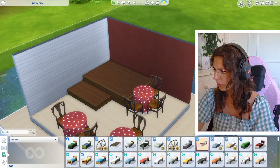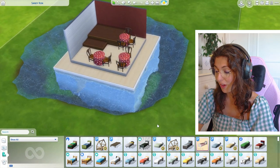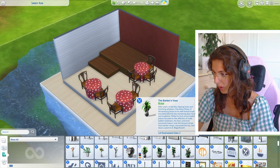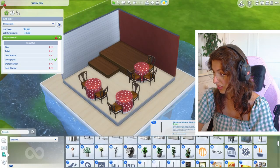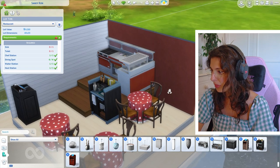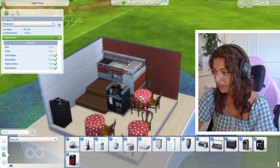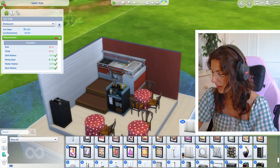So to actually make this a functional restaurant — well, it's not that functional, it's in the middle of a blooming lake, but whatever. To make this functional, we need to go into Dine Out and we need to get a chef station, a waiter station, and a host station. That's a lot of stations and not enough trains going around this moat. I can just about squeeze it on. This is the smallest restaurant in the history of restaurants, let me just tell you.